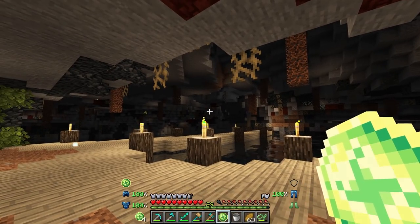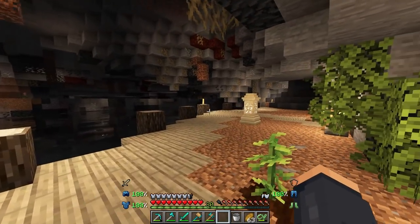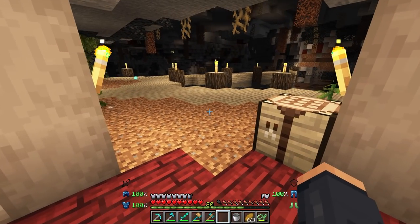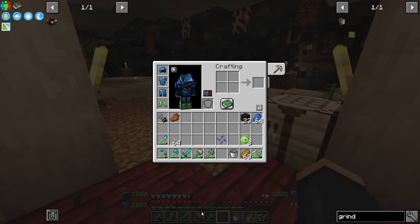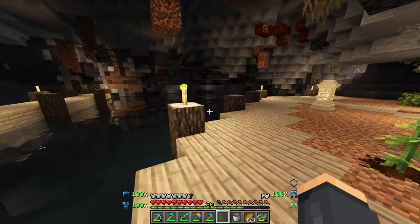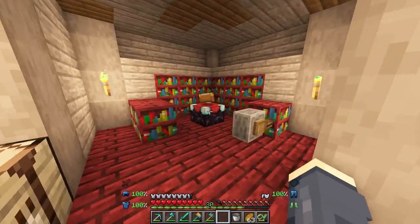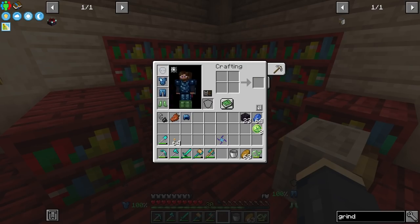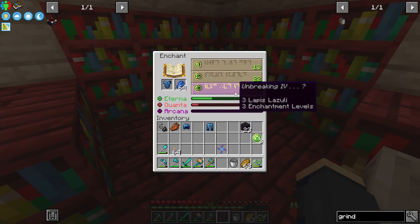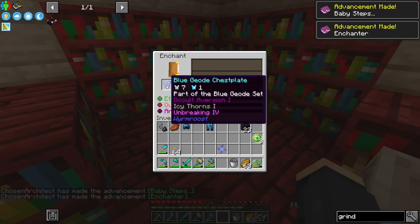Maybe it's something to try later on. I wanted to show that this experience stuff right here — if you shift right-click or just right-click with it, it basically gives you about a full level. As you can see at level 30, it gave me almost an entire bar of experience. A lot of experience inside these little orbs, so keep that in mind — all this experience you mine up is well worth keeping on you.